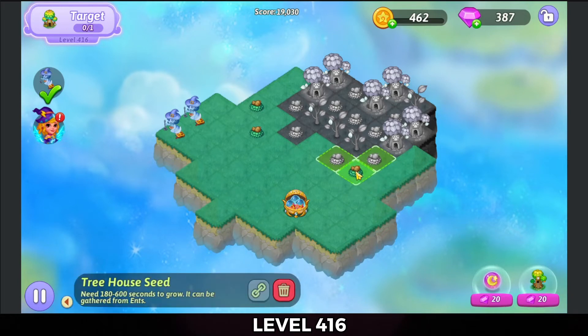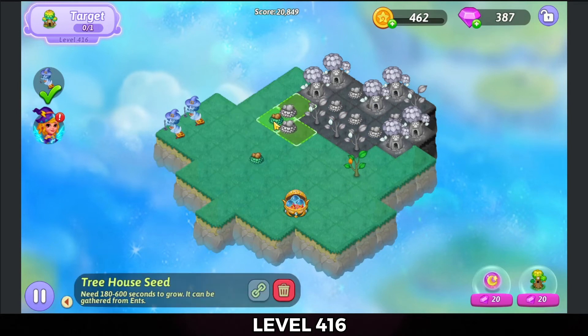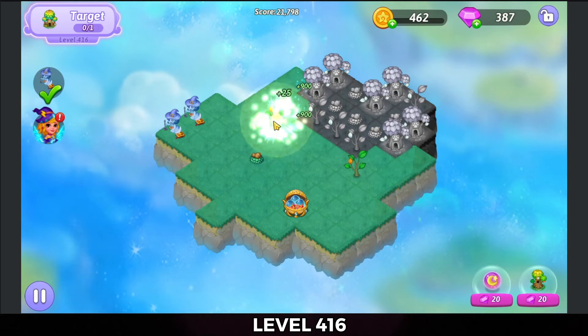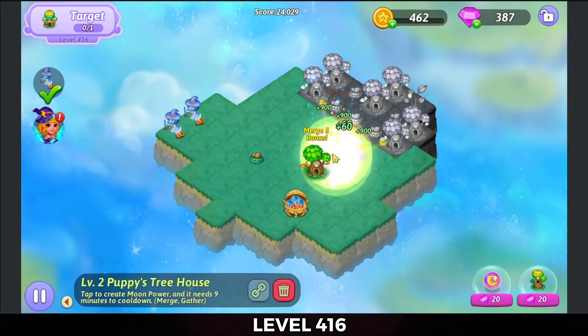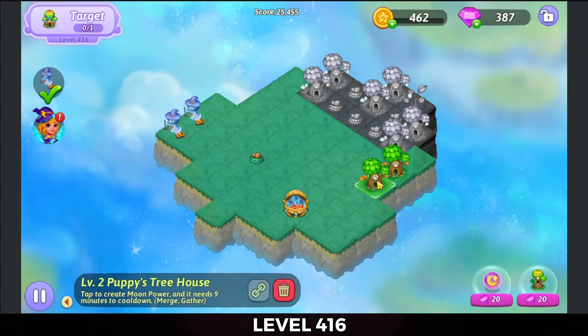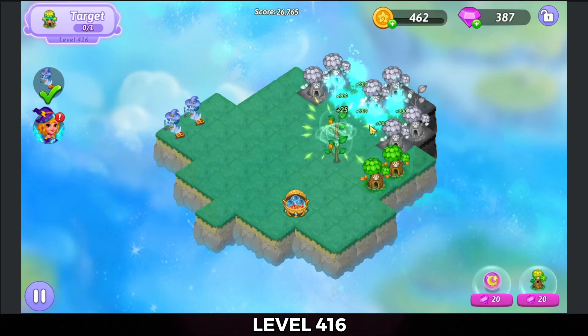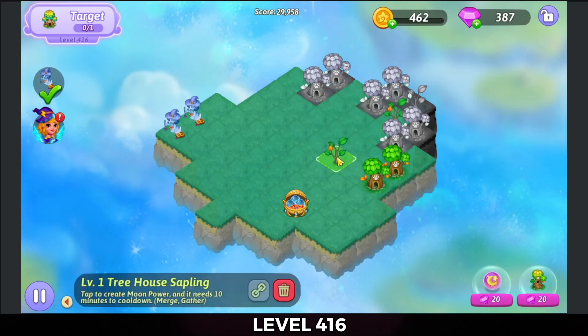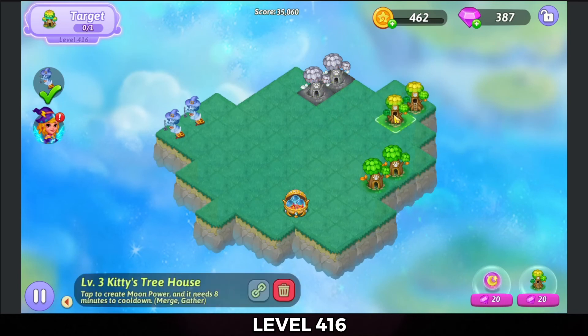Three-merge those treehouse seeds on the lower right side. And we're going to do a three merge with those on the left as well. Now that will give me a five merge with those trees, so I'll do that. Move those puppy treehouses out, we're going to merge those treehouse seeds. And then we're going to merge those treehouse saplings and get a combo merge. That gives me two of the kitty treehouses.